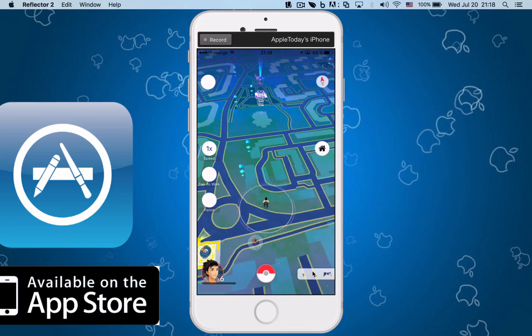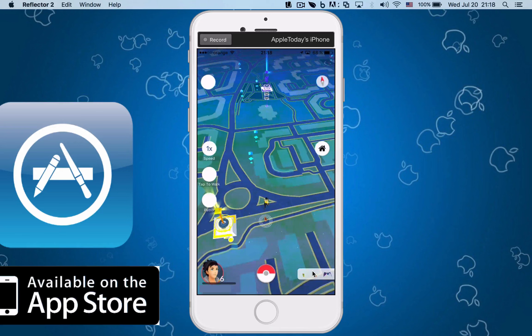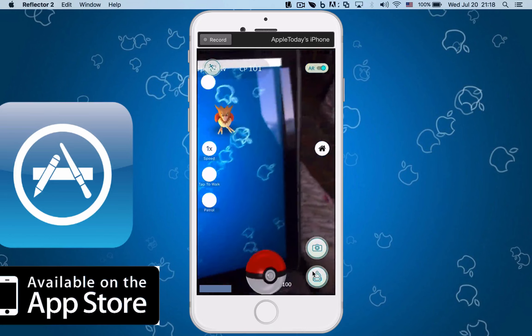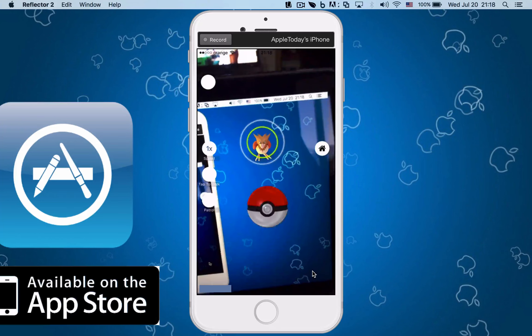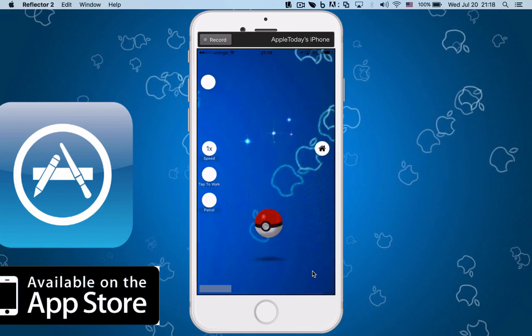Now if you want to go back to your original location, all you have to do is tap home. Lucky for us, here's a Pokemon! Let's catch it — walking over there. You can see me catch a live Pokemon right here. Hopefully I will not mess this up — there you go, live Spearow, or whatever his name is. Gotcha! Great stuff.